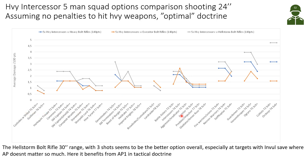Here we see average damage expected corrected to 200 points across a bunch of targets. The blue line is the Heavy Intercessors with heavy bolt rifles, the orange line is the Executor bolt rifles, and the gray line is the Hellstorm bolt rifles. The Hellstorm bolt rifles, shooting three shots each, seem to be the better option overall - especially against targets that have invulnerable saves where the lower AP matters less. It's more about over-saturating with shots, and it benefits from AP 1 in the Tactical Doctrine.